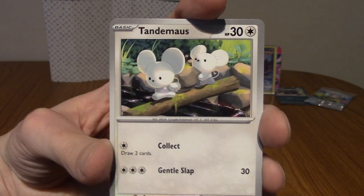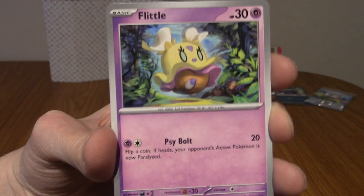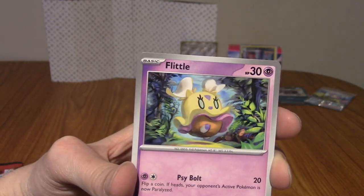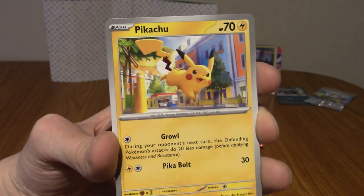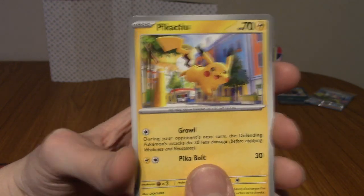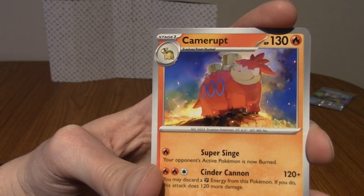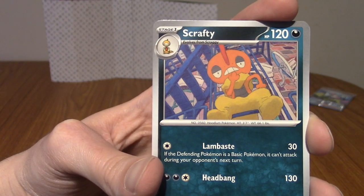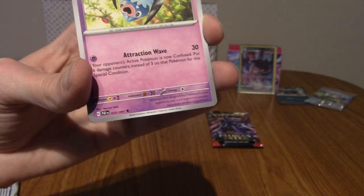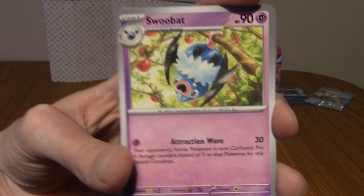Let's begin with a Tandemaus — can't get rid of these mice — Mankey, a Flittle, and Pikachu! I don't have Pikachu from this set. We've got a Camerupt, a Scrafty — I still don't fully understand who likes the Scraggy line. And a Swoobat.